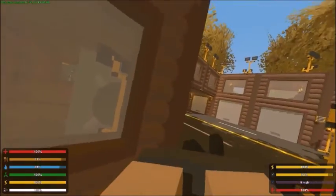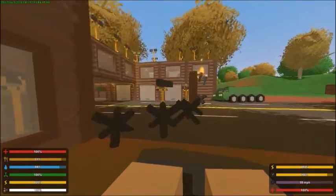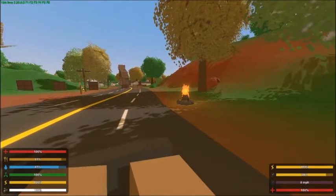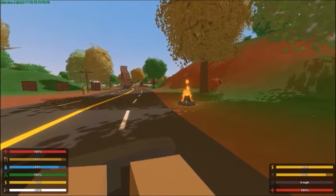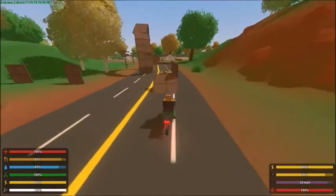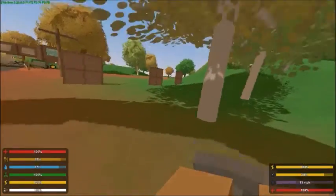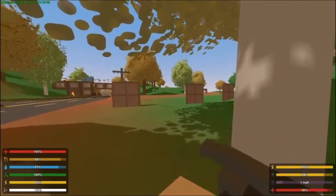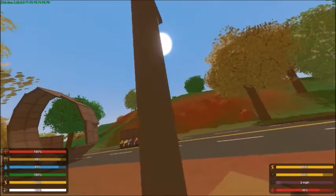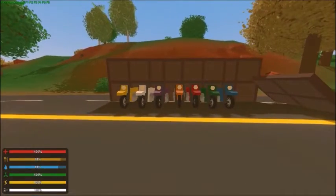We'll try the ramp first — brakes are good. Let's see how many we can jump at once. We'll probably end up in the town and getting attacked, but let's see what happens. Whoa, holy cow — we did clear them all! We hit a tree though. For distance, they've got some pretty good jump distance — we cleared all three plates.